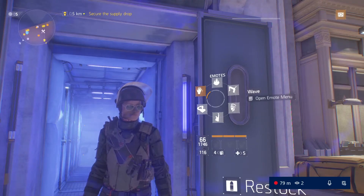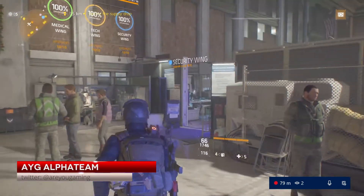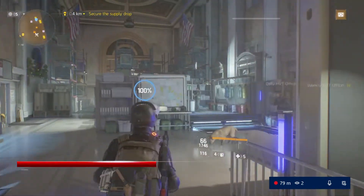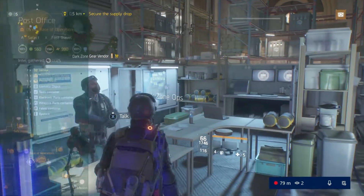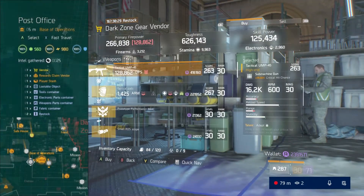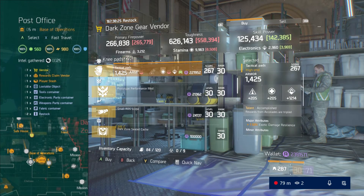Hey everybody, this is AYG's Alpha Team here with another video for The Division. This is going to be the weekly vendor reset for all the Dark Zone vendors for April 13th, 2018. We're gonna start right here at the base of operations here at the post office and go to all the vendors that take Dark Zone currency, Dark Zone credits.